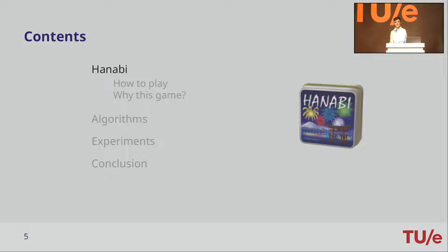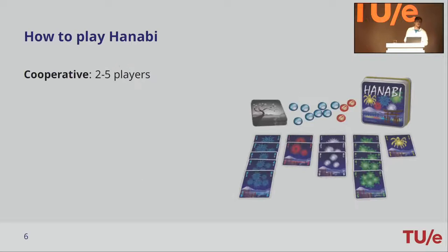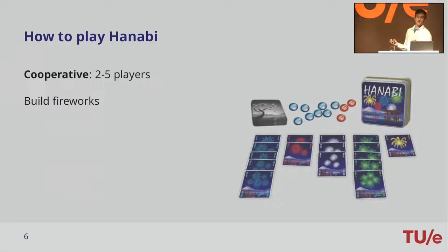Let's open up the box. How do you play Hanabi? Hanabi is a cooperative game with two to five players where you work together to try to score the highest score possible. You do that by building fireworks — stacks of cards. Hanabi, by the way, is the Japanese word for fireworks. For each of the five colors, you have to start a stack with a one, put a two on top, all the way up to five. If you finish all five colors from one to five, you've scored the maximum score of 25.